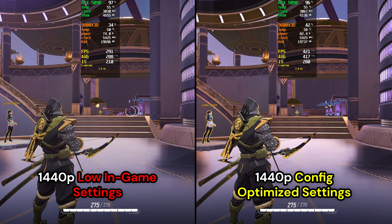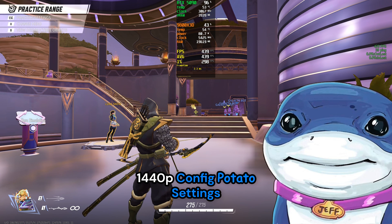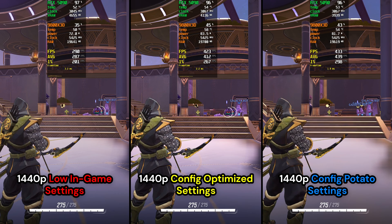I actually have one more config file for struggling potato rigs. I know it looks like Super Mario 64, but if you're struggling to get playable frame rates this is going to be the only way that's possible, and it'll also be good for Steam Deck — CPU limitations aside. For those of you using 480Hz OLEDs, this is actually the only way to get close to 400+ FPS in game. This is pure native raster frame rates — I'm never going to use frame gen for any multiplayer guides. It's a good technology but it'll be reserved for single player only.